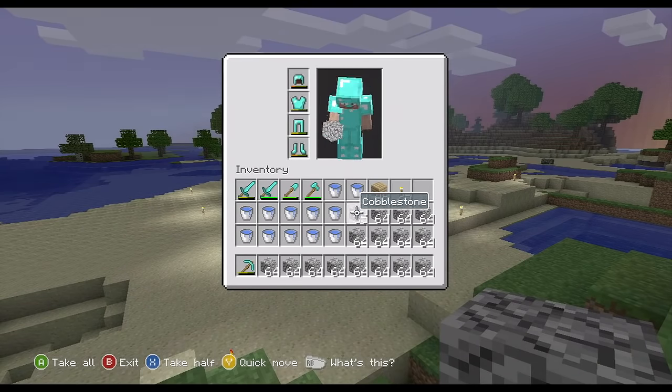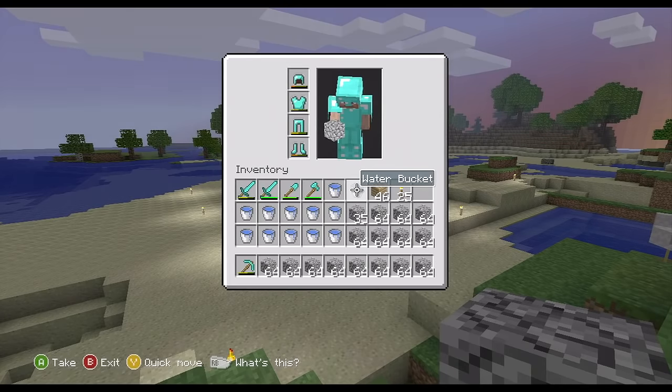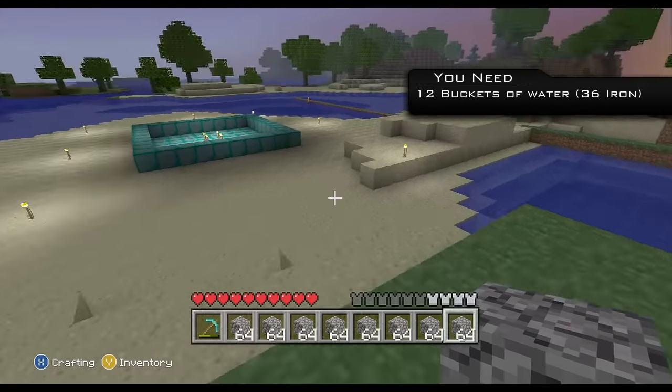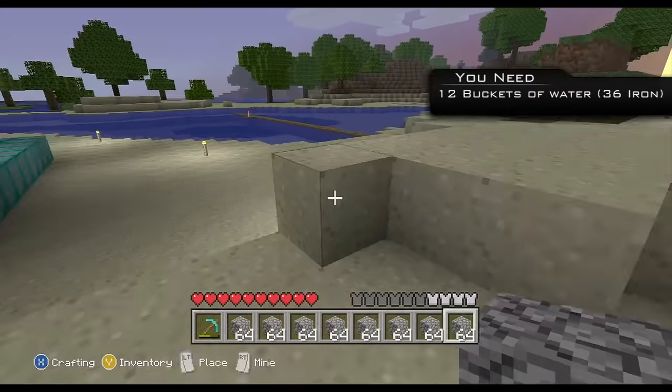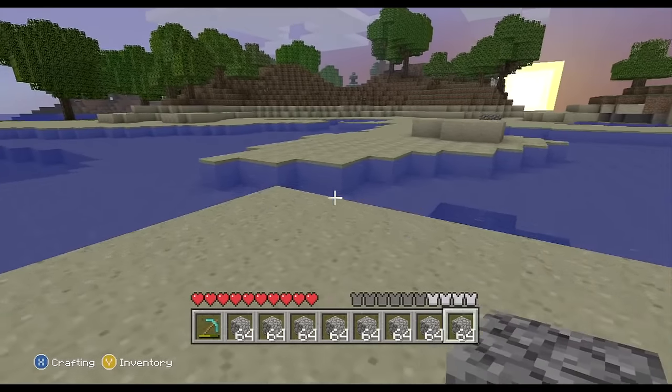What you're basically going to need for this video is about three main things, but realistically it's actually 29 things. So you're going to need 12 buckets of water. You don't have to have all 12 buckets right in a row, but it would be more efficient to just have the full 12 instead of having to go up and down from the mob trap. 12 buckets of water is only 36 iron, so it's not that hard to find.